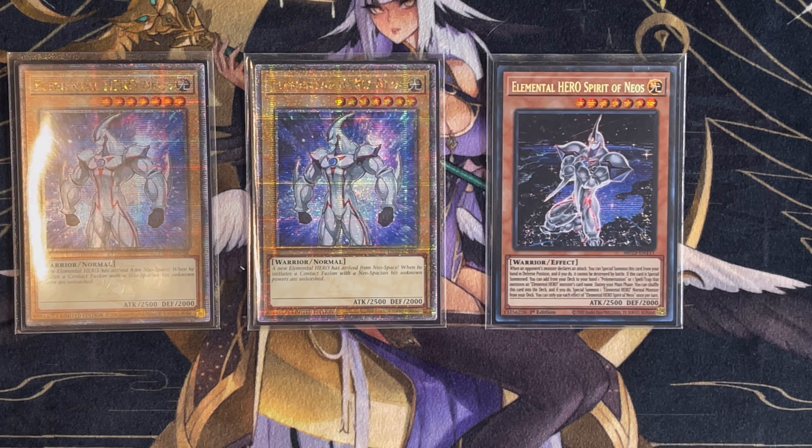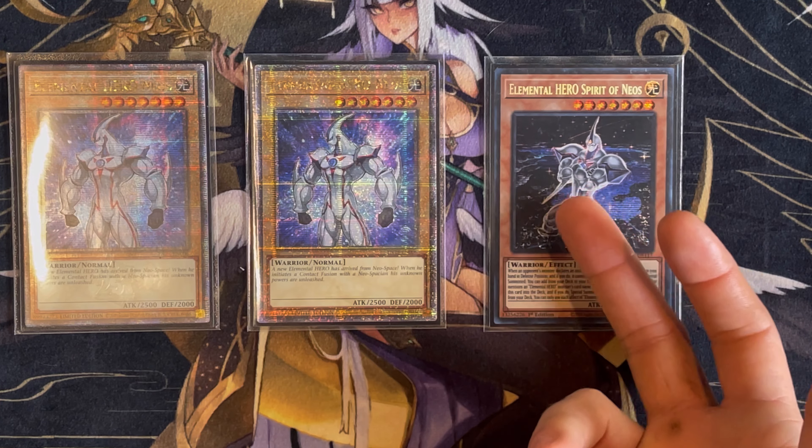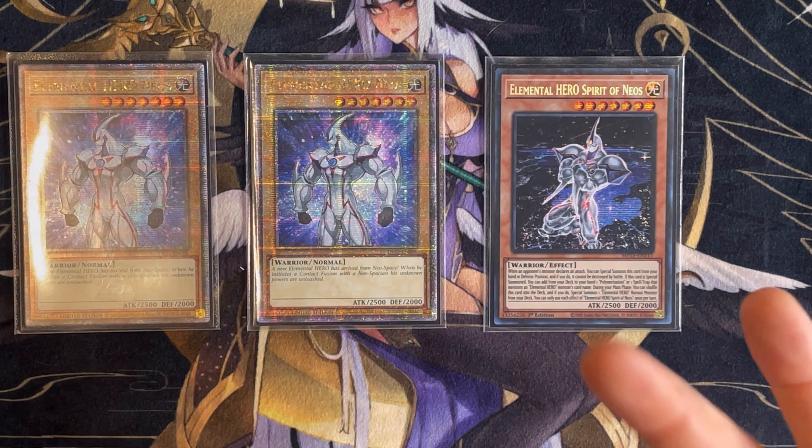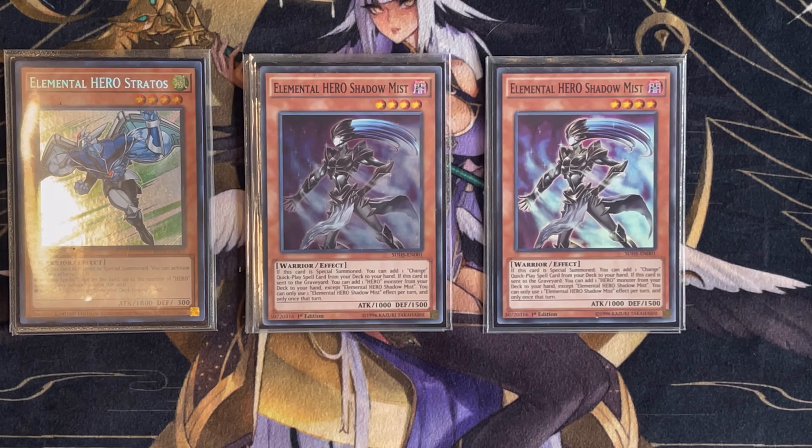Spirit of Neos kind of feels like the Increase of this version of the deck — sometimes you want to see it in hand and sometimes you don't. Sometimes it's great for the attack and defense of the deck, where you've got Spirit of Neos and Spirit of Ubel in hand and it's absolutely insane. Moving on, we've got two copies of Elemental Hero Stratos, two copies of Shadow Mist. I really like having Shadow Mist in hand with Engage Neospace — it makes it such an easy cost to pay.